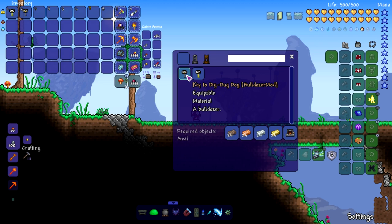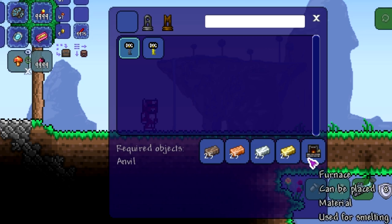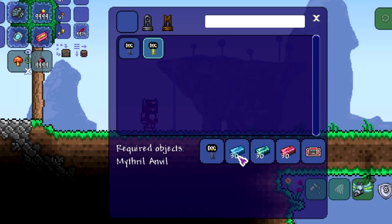For the original bulldozer key, the recipe is 25 iron, 25 copper, 25 silver, 25 gold — or their respective alternate ores like lead, tin, tungsten, and platinum — crafted at a furnace. That's the base version. The upgraded version requires the original key plus 30 cobalt, 30 mithril, 30 adamantite, and either an adamantite or titanium forge.